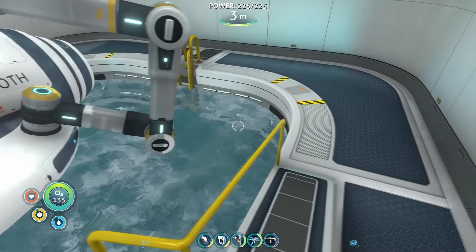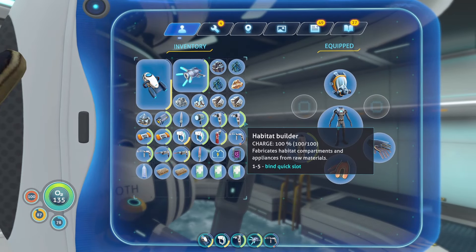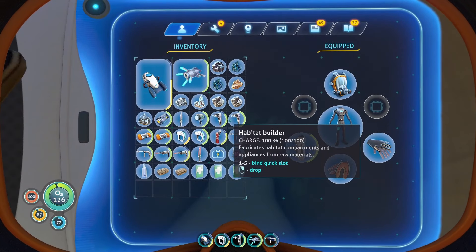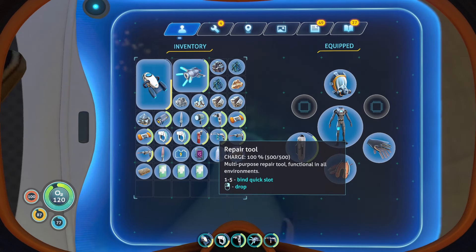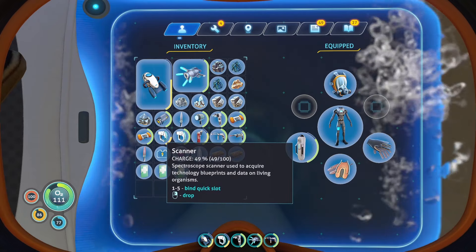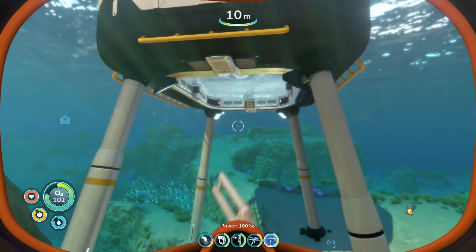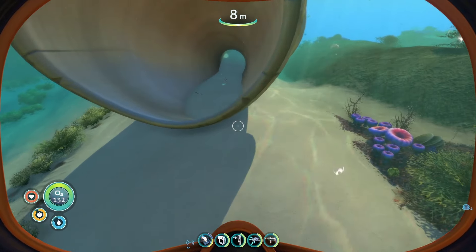We've got it - so let's get out of the water here and just dump what we don't want in this big storage. We'll dump this one - we want the big flashlight, dump the repair tool. Laser cutter, scanner - dump this. These now have some ion batteries - nice. Oh what dropped in there? That's a scanner.